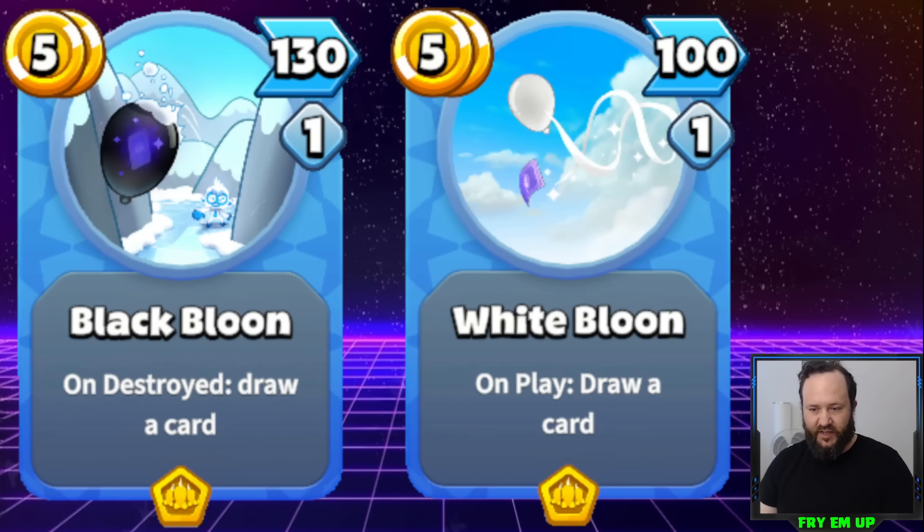The reason Black Balloon doesn't have any place in the meta is because it's just way too similar to White Balloon. White Balloon draws a card on play, so you're guaranteed getting that card draw. The difference between 100 and 130 damage when you're all the way up at 5 cost is very, very minimal, and the fact that Black Balloon needs to be removed by a monkey or spell makes it really, really bad.